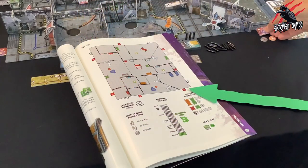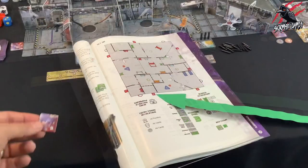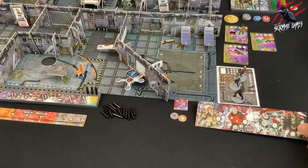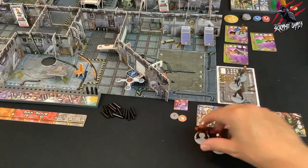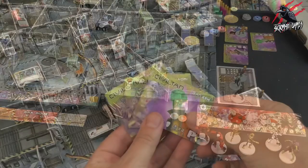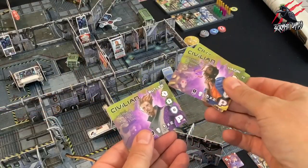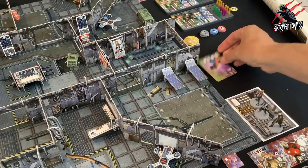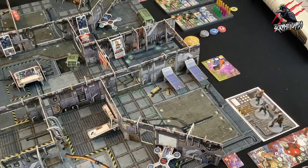For Step 7, place the entry points around the board as shown on the map. Step 8: place the purge board and purge miniatures at the side of the playing area. For Step 9, decide between the players which NPCs will be used for this game, then place their miniatures and character boards at the side of the playing area.